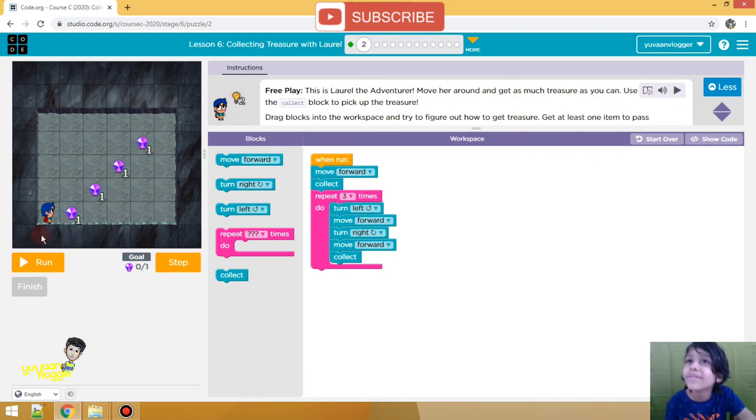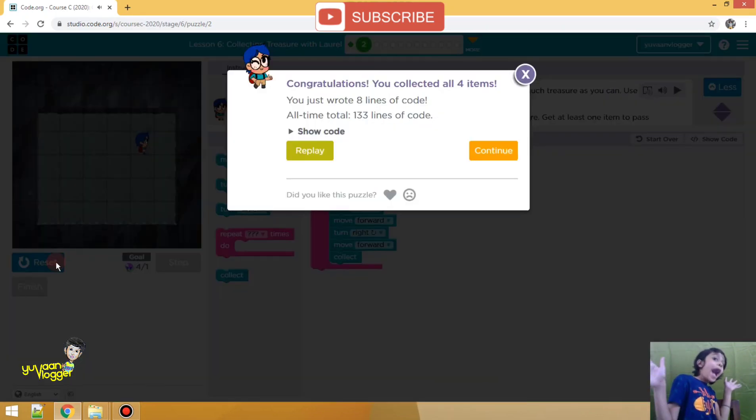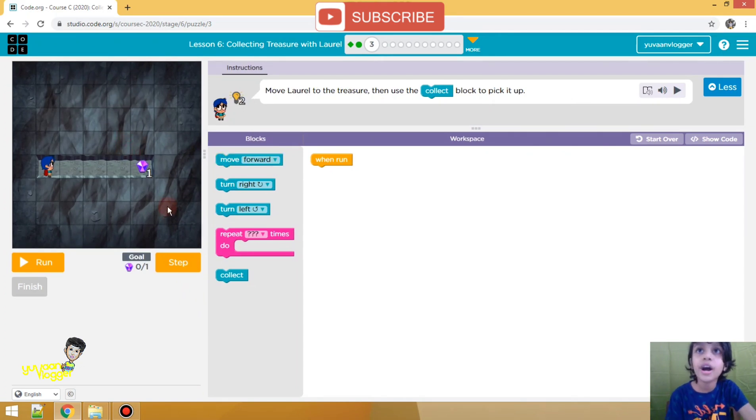There are four diamonds too — we will take all of them. Let's see if we did it right! We will go to practice three. Something's written: go to the treasure then use the collect block to pick it up. Wow, we have to go over here. We have to put a repeat block, then go ahead four times.